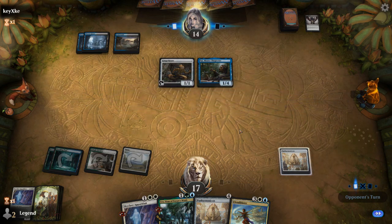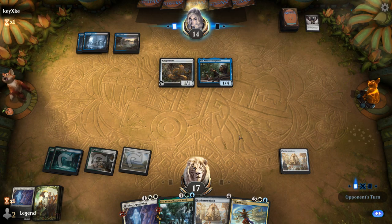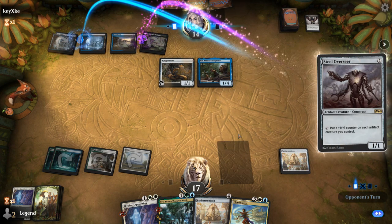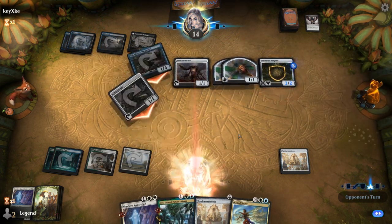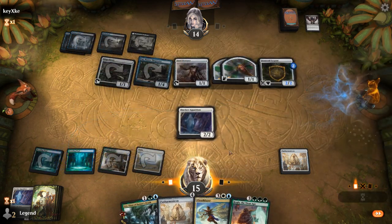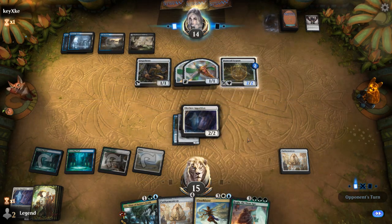Opponent taps out for Psy, and we tap out for Panharmonicon. Then we try to fight through counterspells since we've got a lot of action in hand. Apparition resolving means we can exile two things, which would be pretty good. Steel Overseer hits play. Now if they have Metallic Rebuke we could be in trouble — instead they tap out for Stone Coil Serpent. Apparition can exile two things, so we get rid of Steel Overseer and Psy. Kogla is going to be great if we get to it eventually.